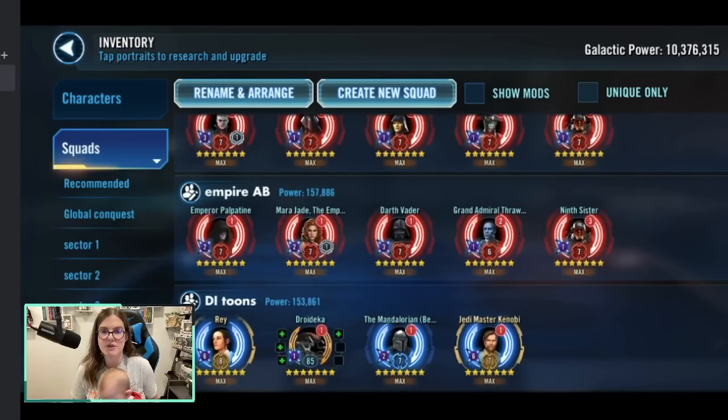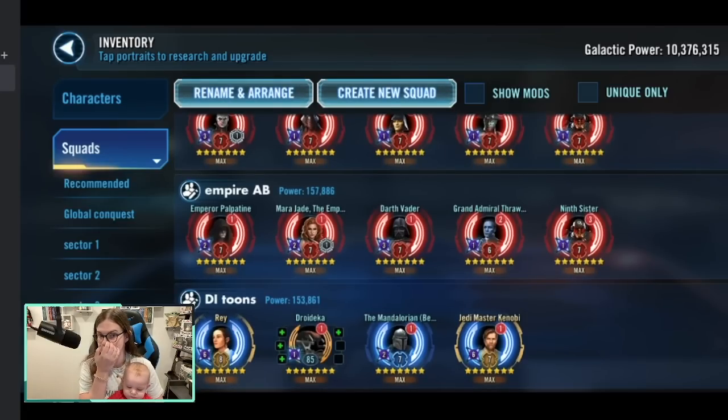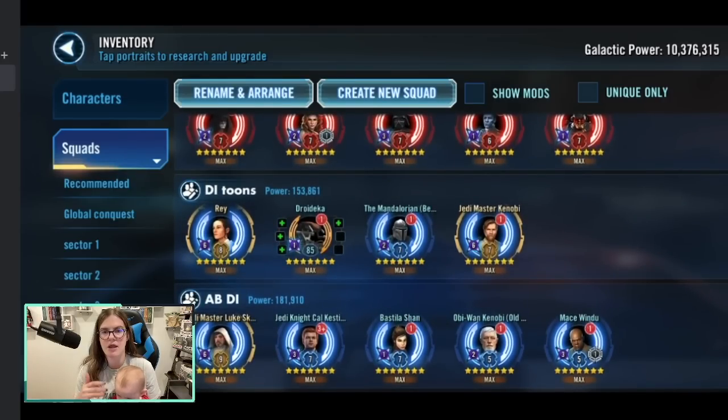For Damage Immunity: Rey can pass it out in a full light side squad, Droideka can go into Damage Immunity, Beskar Mando hands out Damage Immunity whenever light side allies fall below a certain health threshold, and Jedi Master Kenobi can hand it out with his special. Another Ability Block and Damage Immunity squad: Jedi Master Luke has Ability Block on his AOE, Bastila Shan has it on her basic, Old Ben has it on his basic, Mace has it on his basic, and Jedi Knight Cal Kestis has Damage Immunity on one of his specials — great for double-dipping.